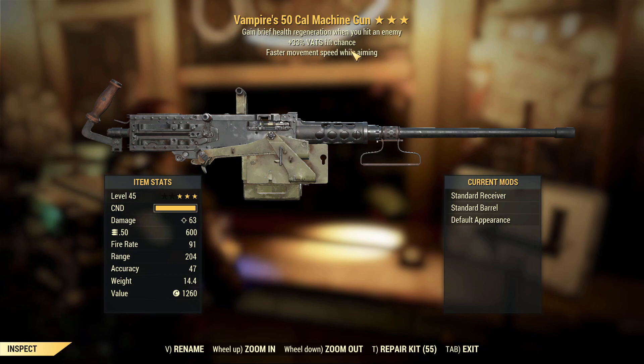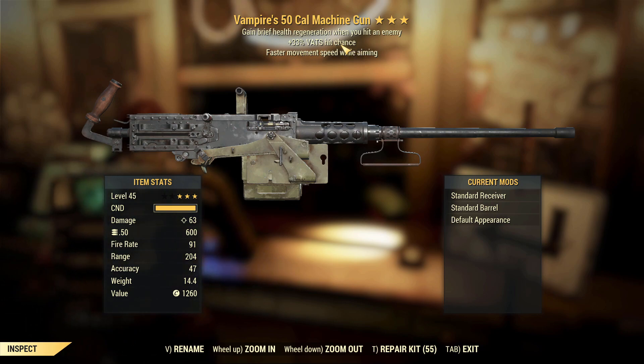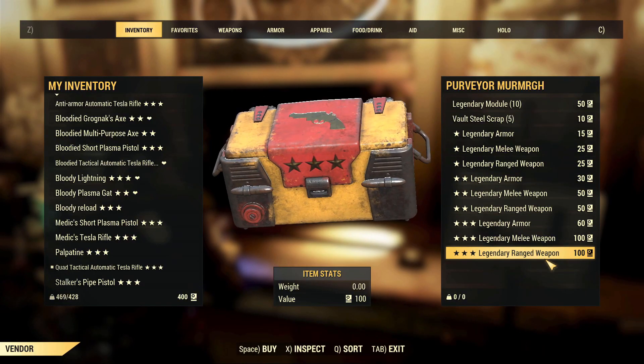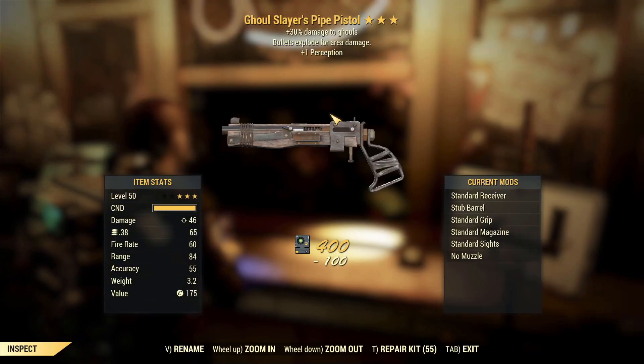Vampire's 50 Cal Machine Gun. Obviously the vampire effect is on there, along with faster movement speed while aiming and plus 33% VATS hit chance. The middle effect is the worst of the three — the movement speed while aiming isn't exactly amazing either, but it's still better than the 33% VATS hit chance. Usable weapon but not something I would really use on a consistent basis — there are better effects you could have in those other two slots.